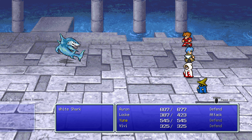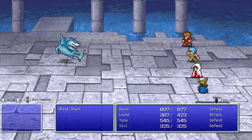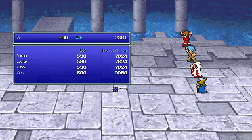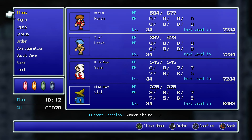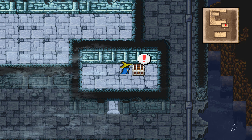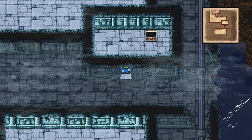Wow, it survived the 336. Yeah, you see what I mean — just no. Let's stick with this. First chest — 2,000 gil. We're off to the races.